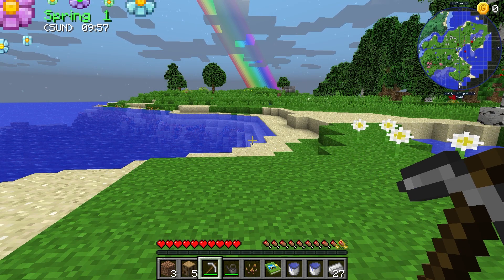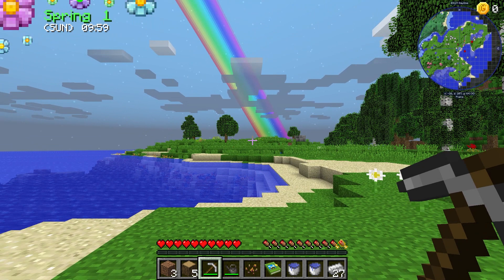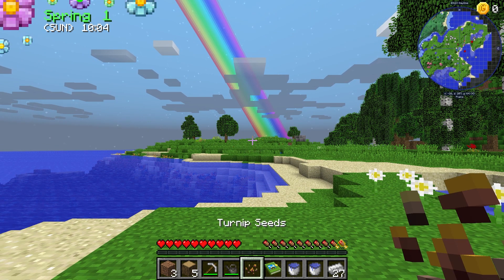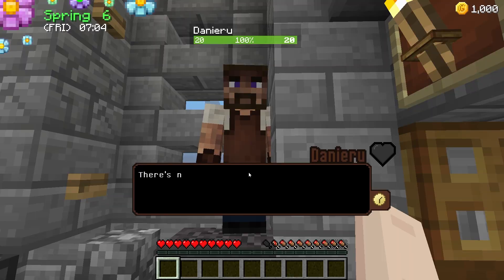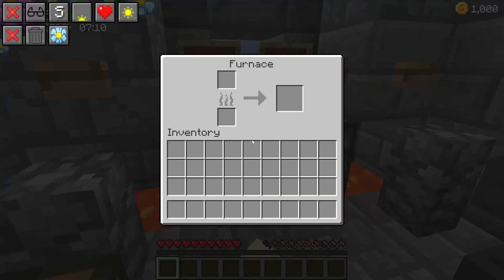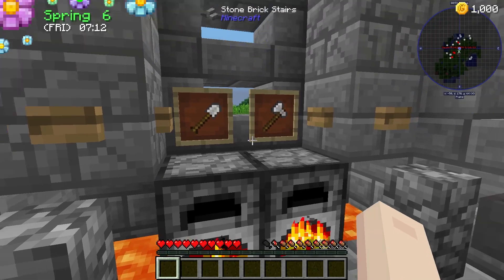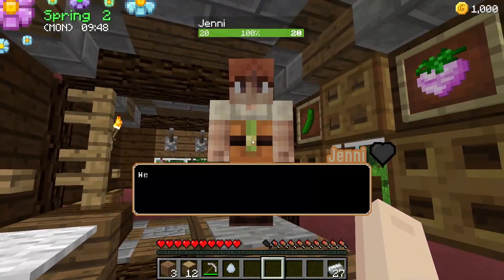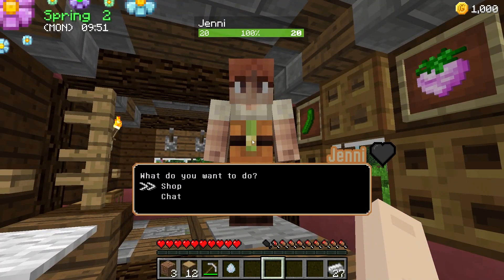After progressing far enough, you'll notice unique items are going to be gifted to you. These can include watering cans and hearty turnip seeds to start your farm. There is one important NPC to always have in your town — a blacksmith — giving you the chance to sell and buy important items or materials to continue advancing in the journey. There's also a general store that mimics the same concept, but with different resources.